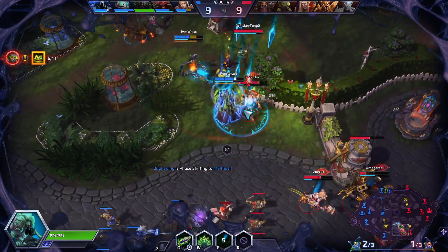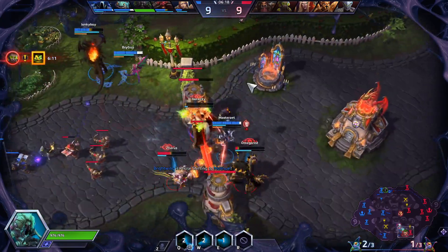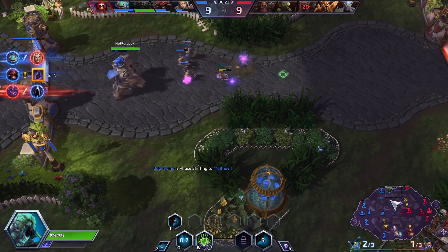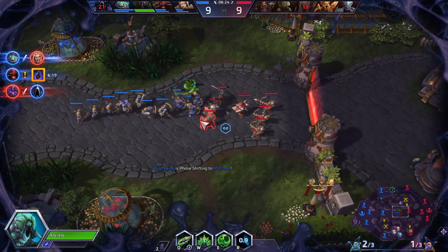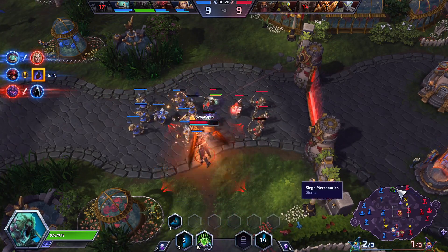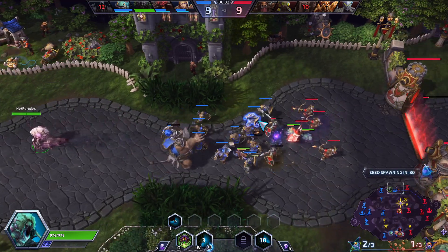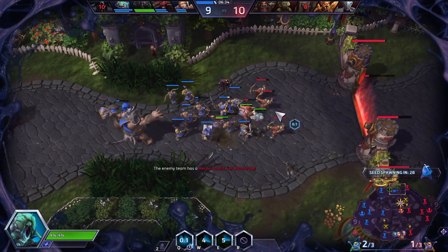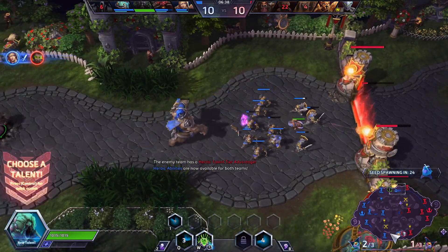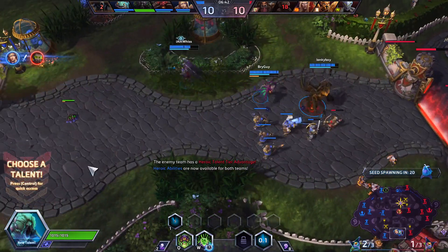We'll just give him a shield — we're not too worried about this. We're soaking top right now with our body, so we're going to take a step forward down here, take a step over here, push out this lane. Their Genji likes to play pretty aggressive, so we're going to take a step back. We're going to get level 10 for our team, and after we get 10s we are going to head down and hop to the bottom lane once again.